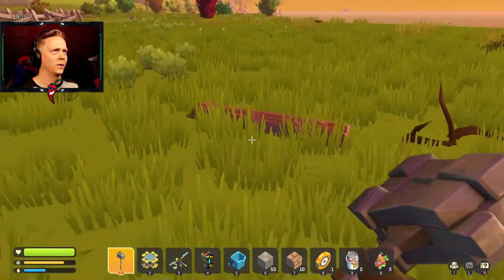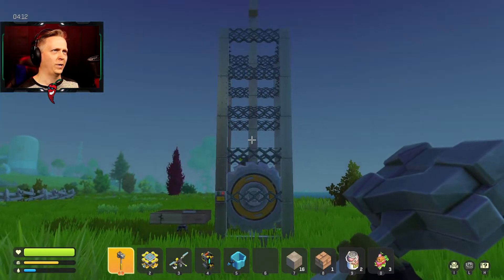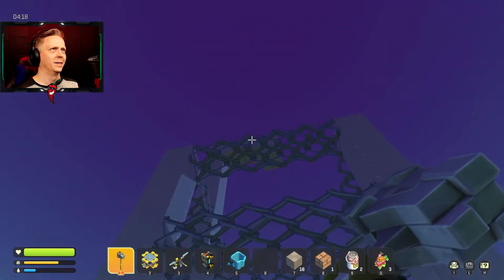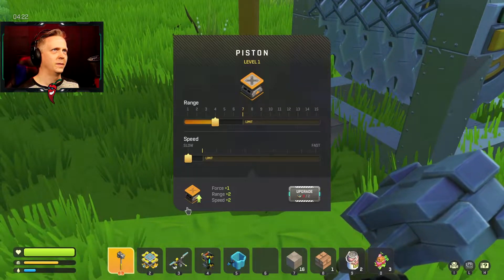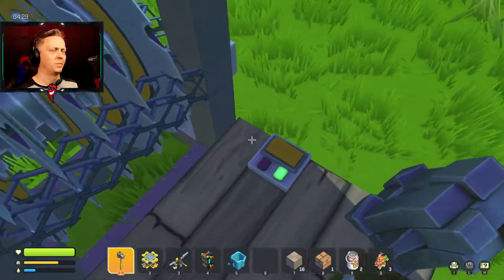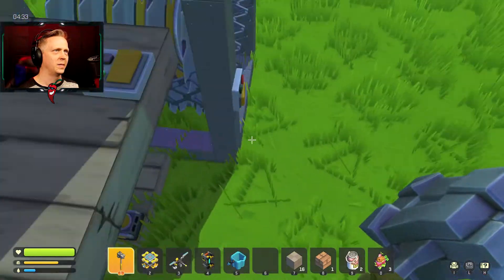I just need to secure it a little bit better so everything will stay in. It's not pretty but it should work. To make it a little easier — hop up. Okay, that piston is not going high enough. There we go — might help if I actually have that. There we go, that helps a little bit. This may be one of those pistons I really need to upgrade just to make this easier and not do multiple ones.